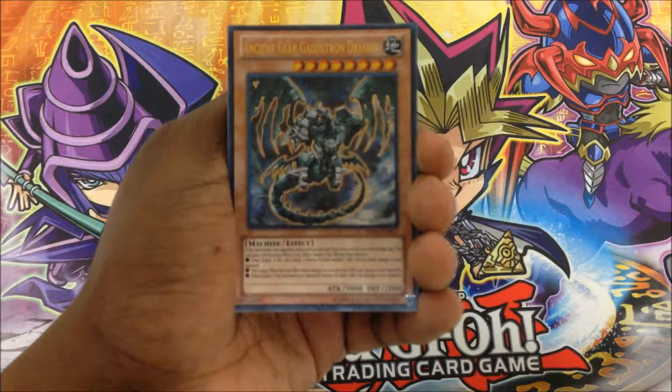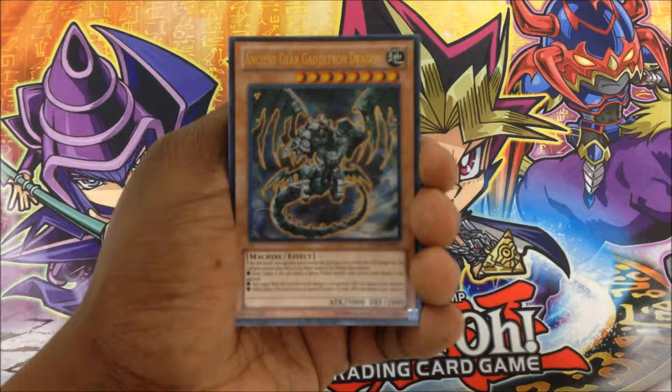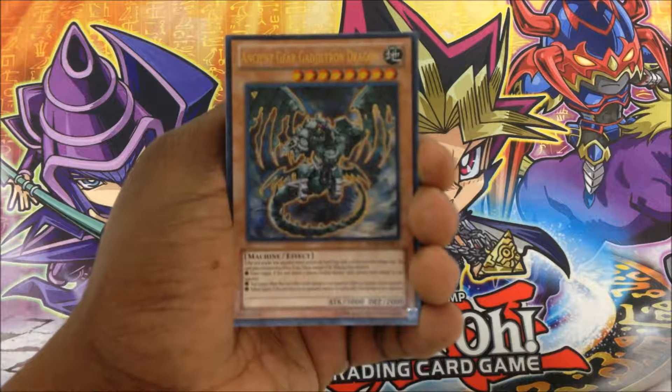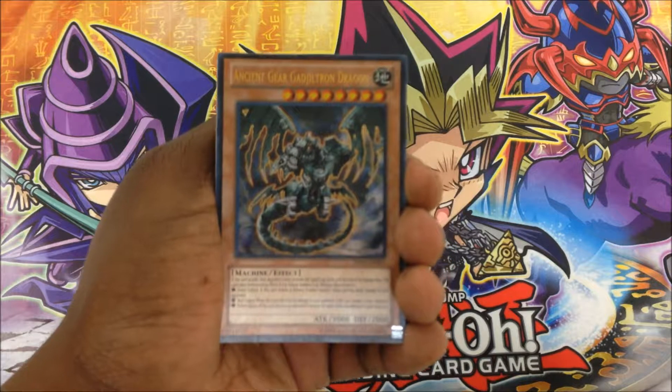This card gains corresponding effects if you tribute summon it by tributing these monsters: Green Gadget, Red Gadget, and Yellow Gadget.